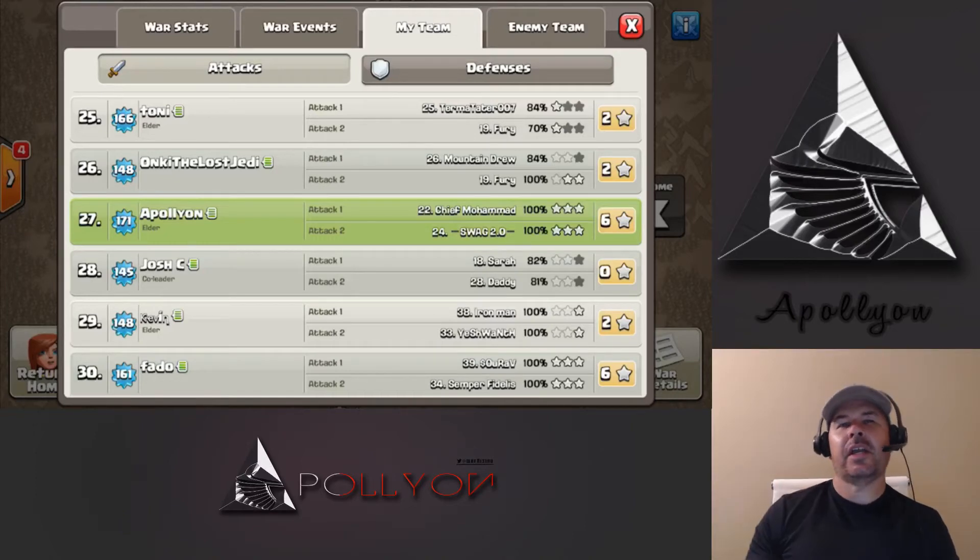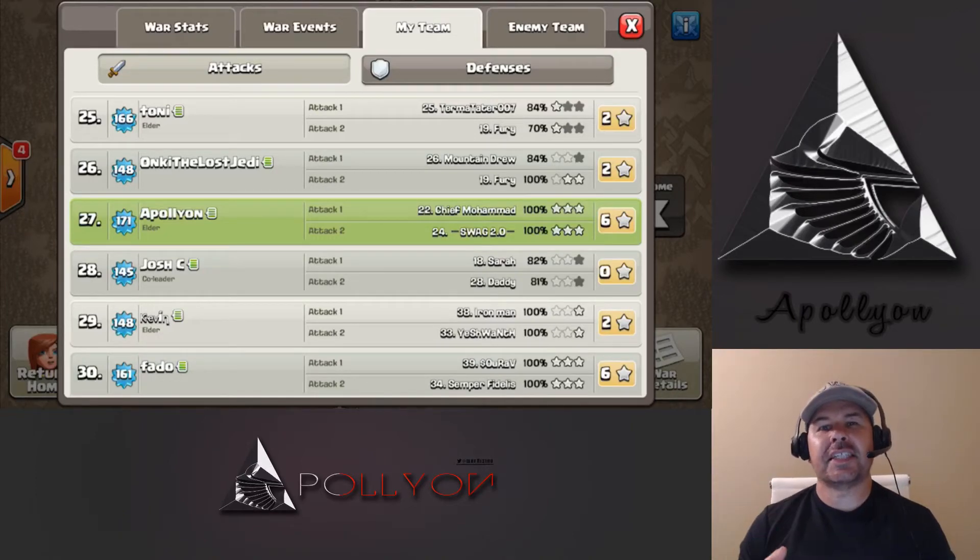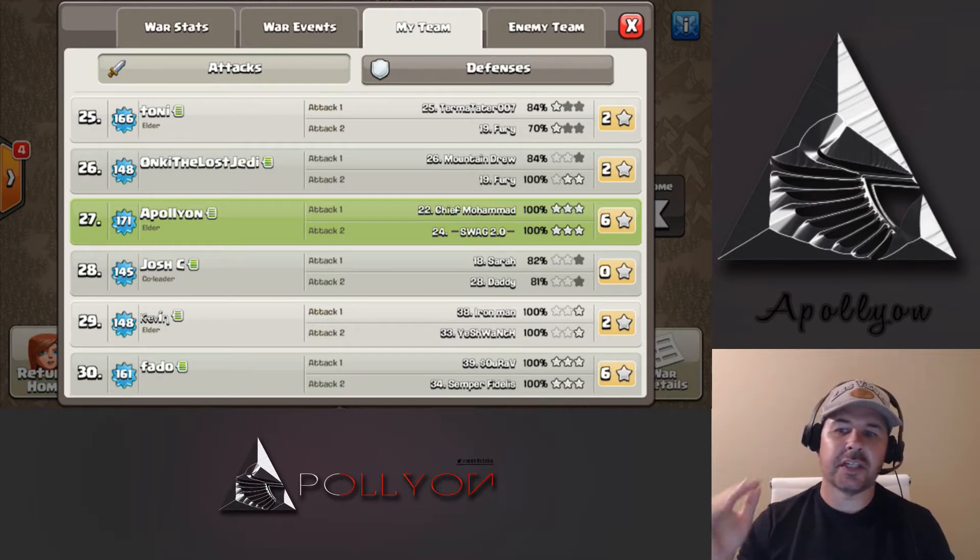What's up fellow Clashers? It's Apollyon here, and I wanted to do another six-pack war video. Number one, I haven't done one in a long time. Number two, it's not often that I get six-packs for my clan wars. Number three, I used different strats for each one of these attacks, different compositions. And number four, they were both completely fresh hits, not knowing where any trap was, what the CC was, etc.